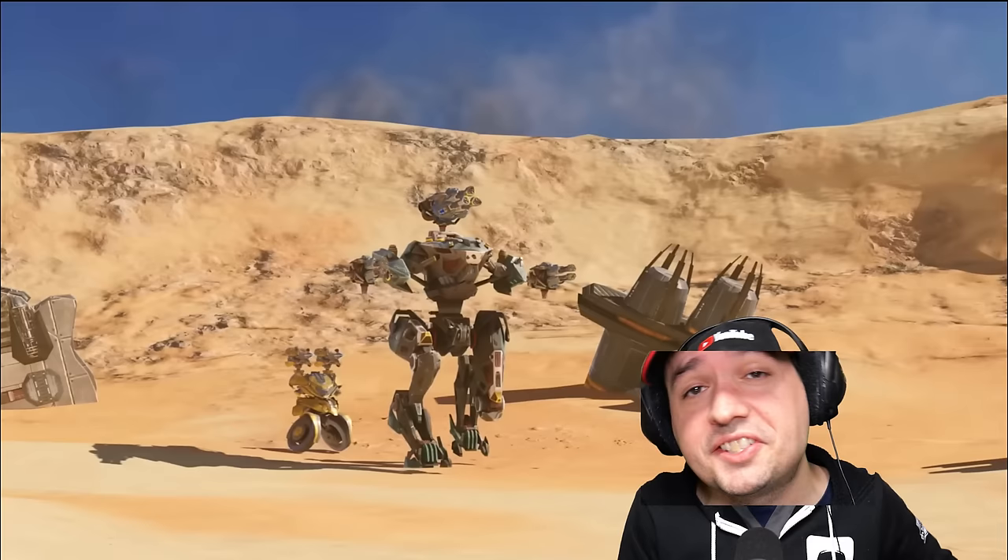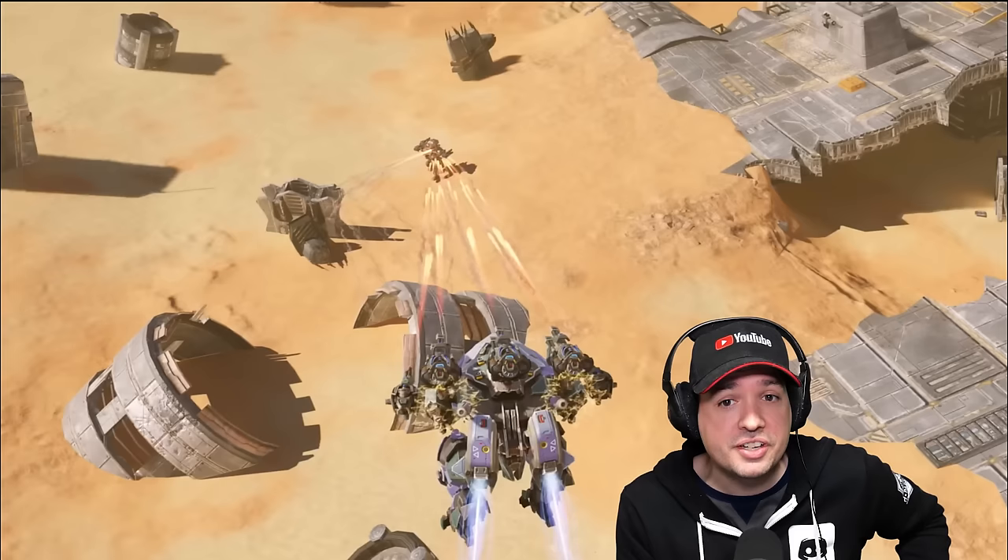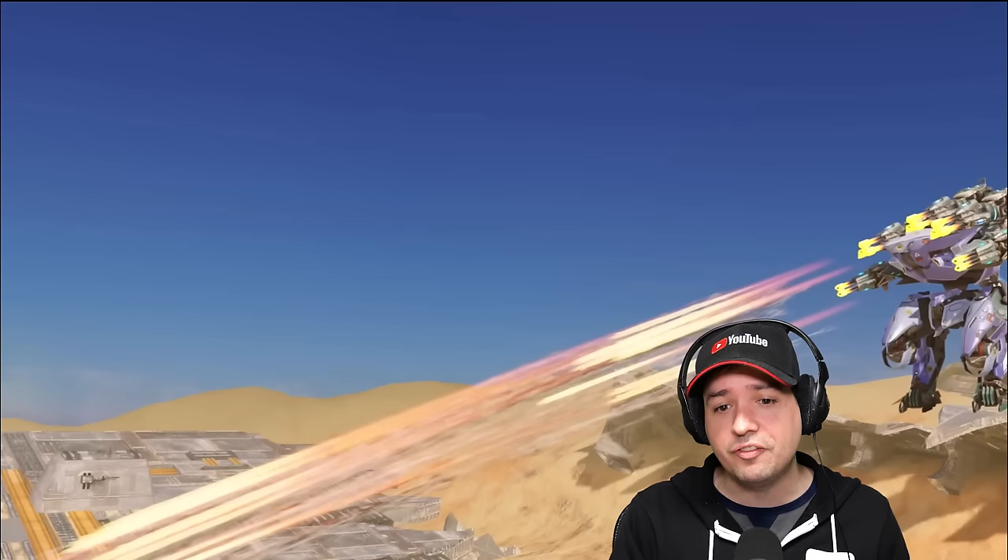What's up friends? This is Bunny and the nightmare has begun. Ladies and gentlemen, the new Eiffel Titan just released here on the live server in War Robots. And of course, as usual, I'm presenting you the fully maxed version here — level 150 — with the brand new weapon Tumultus and the Lightburn. So are you ready for it?